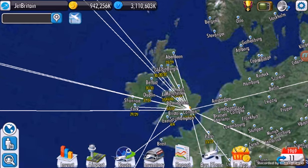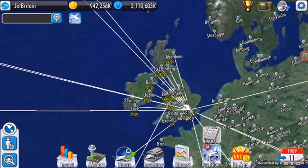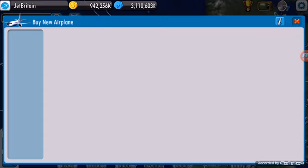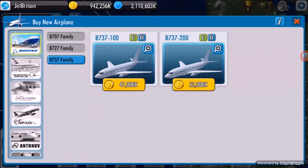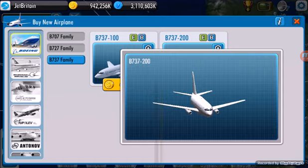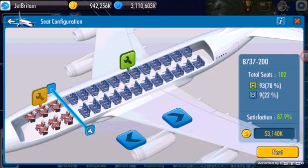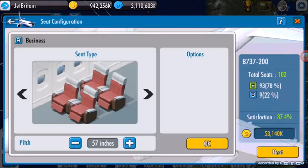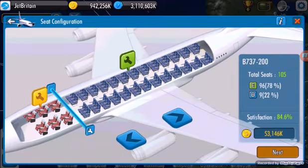If I go onto the planes — I've made that joke too many times, I'll stop saying it. So if I go to the 737-200. I buy — satisfaction's gonna decrease a little bit, but I just want to get as many people in here as possible. I can't change the seat type yet. Don't need super coating. So I'll buy two of them and we'll be good.